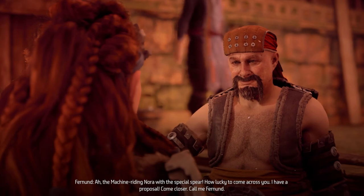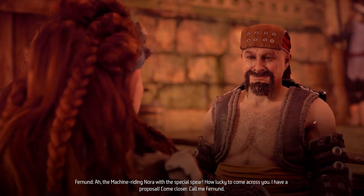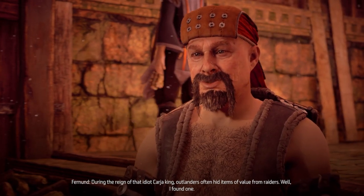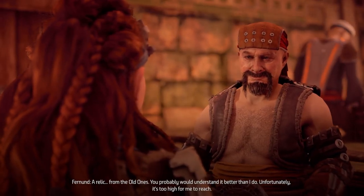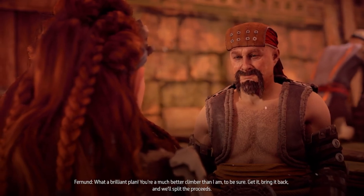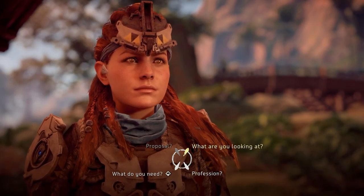His name's Fernand. He says: 'Machine-riding Nora with a special spear, how lucky to come across you - I have a proposal.' Fernand has that Hulk Hogan mustache. His proposal: during the reign of King Karjit, outlanders hid items of value from raiders, and he found one - a relic from the old ones, too high for him to reach. He wants me to get it and we'll split the proceeds.